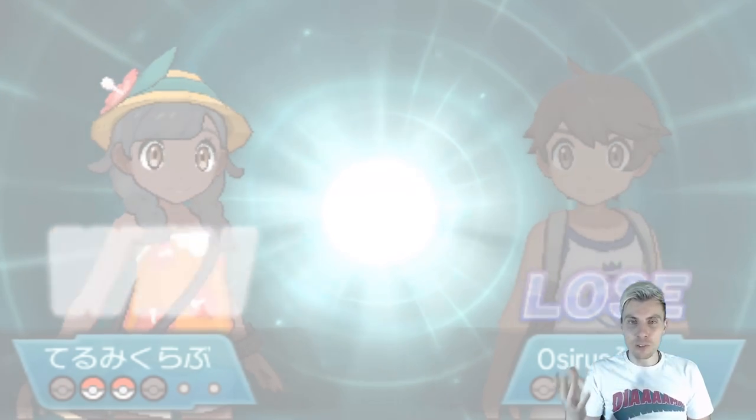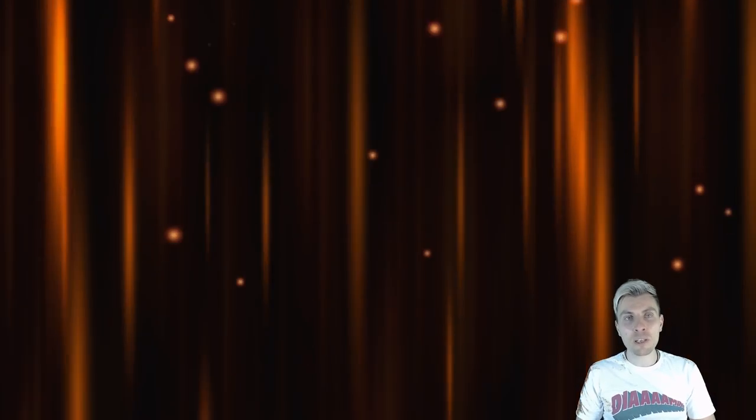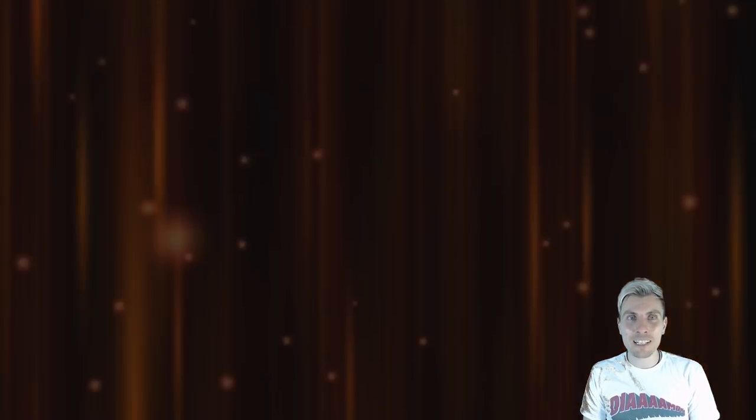A little bit sad ending with a loss there, but we'll come back stronger next week and make some changes. Tapu Lele is a bit of an issue - we can play around it but it's very difficult, we really need to utilize Togedemaru. For Ferrothorn, we need to bring Kangaskhan. It would be nice to have something elsewhere in the team that can deal with Ferrothorn - not having an Incineroar like you'd normally rely on makes it more difficult. Those are the big key areas we'll look at going into changes on Monday. Let me know what changes you'd make to the team going into next week.